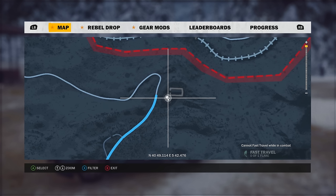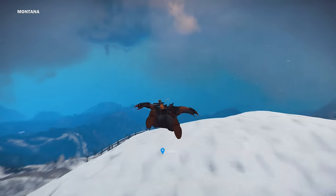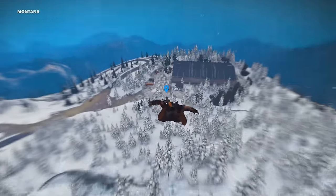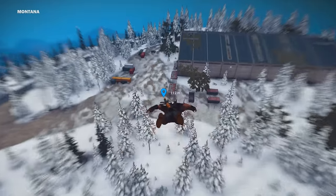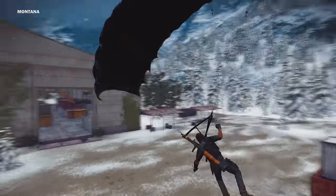What you want to do is go to the coordinates you can see now, into the mountains of Montana. You're looking for just a single warehouse on its own. All you want to do is fly there, mainly because it's fun to just jump and glide from the top of the mountain all the way to the warehouse.